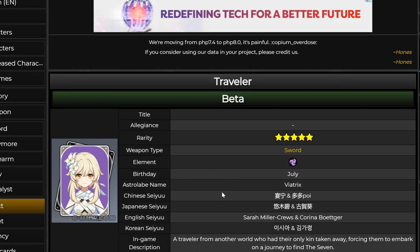So let's talk about the kit first. The way this video works is that we first talk about the Electro Traveler's kit, then we'll do a comparison between the Electro Traveler and Xingqiu, because I feel the Traveler really is like an Electro Xingqiu with some differences. Finally at the end, I'll talk about a TLDR and also at a very early stage, what I think the best build for Traveler looks like.